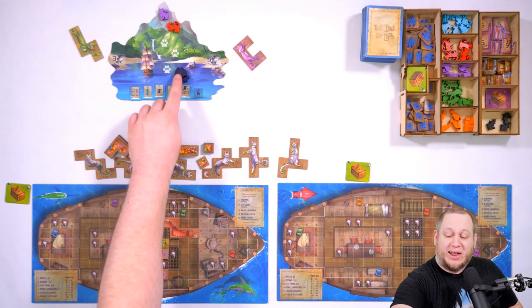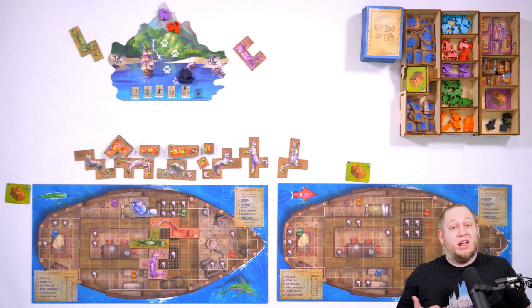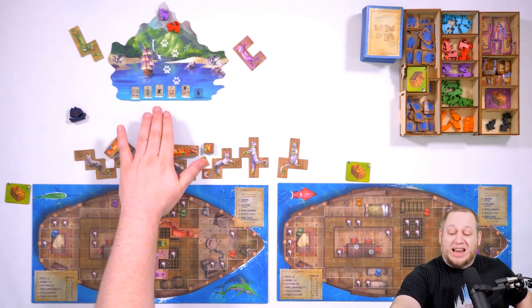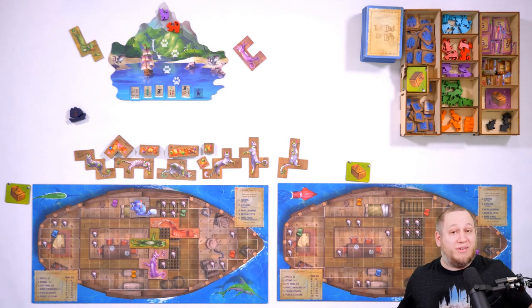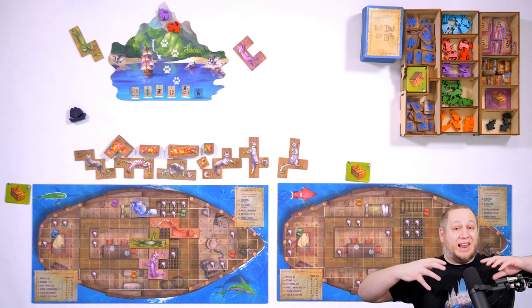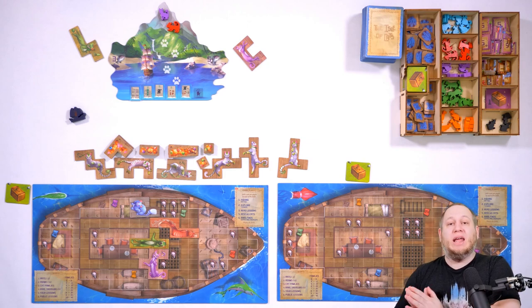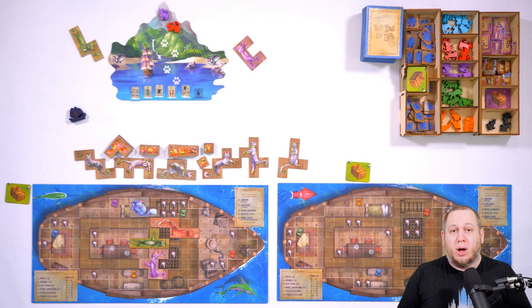On the fifth day, a rule-changing event might say that each treasure map you cover will now give you two common treasures instead of one — so perhaps you actually don't want to cover those treasure maps until the end. As a reminder of how this works: you set up five tokens at random with the pattern red, no, no, no, red. At the start of each day before you do anything in the round, you resolve that tile and do what it says. Some of them set a rule that applies to that entire day but doesn't continue after. Anything related to points will score all players immediately at the point it is resolved, before anything happens in that round.